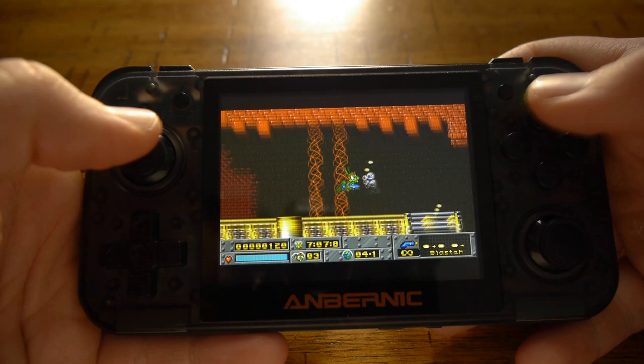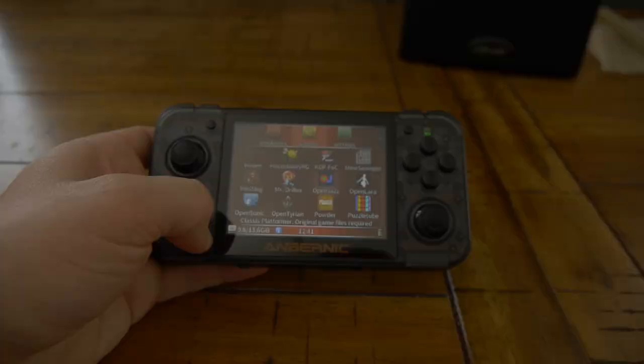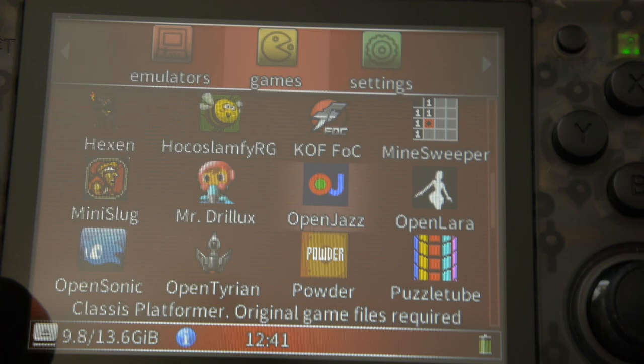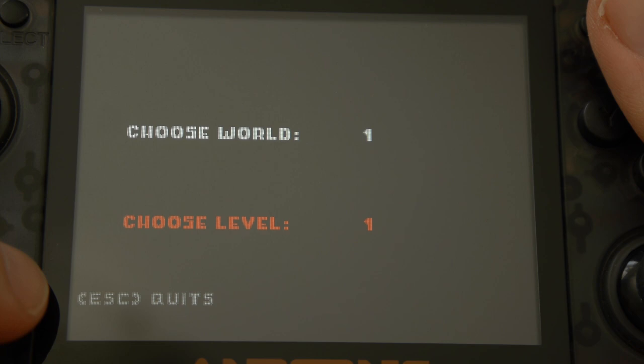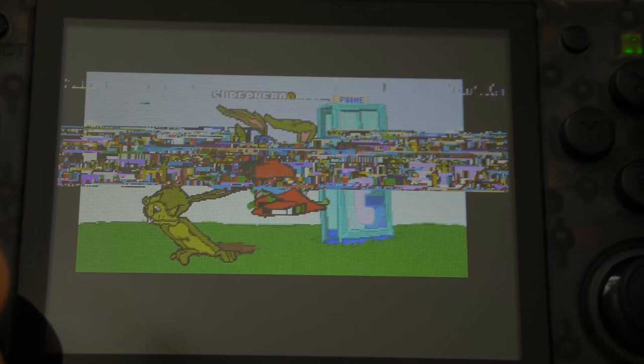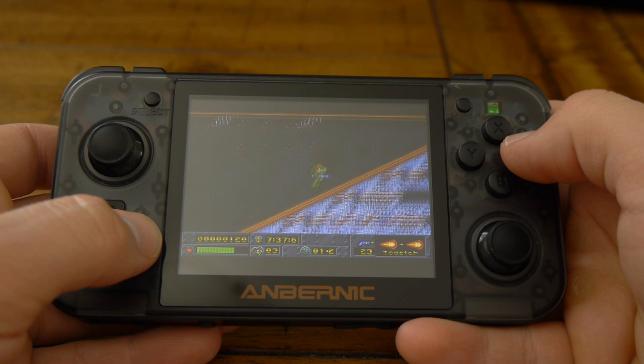Jazz Jackrabbit is a great game — it was written by Cliff Bleszinski, who also co-founded Epic Games and created Gears of War. You may have heard of OpenJazz, a homebrew port of Jazz Jackrabbit 1 for various platforms. To be frank, OpenJazz is a complete waste of time: it has graphics glitches, distorted sound effects, no music, and most importantly, you cannot save your game progress. The port was created by a single developer and has been abandoned for years. My advice — don't even bother.